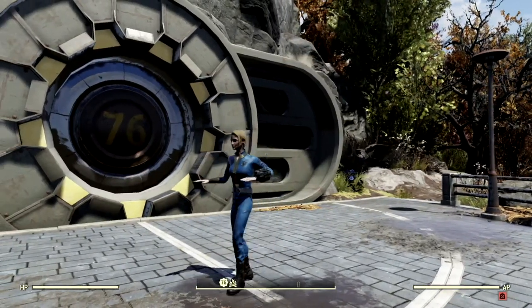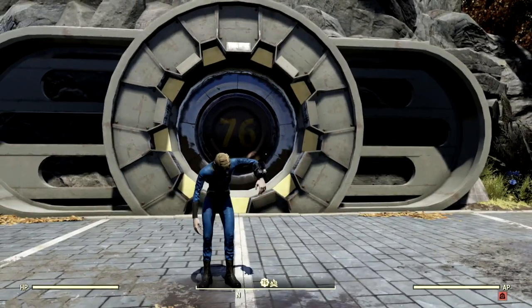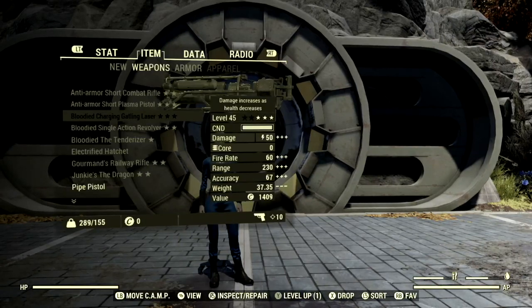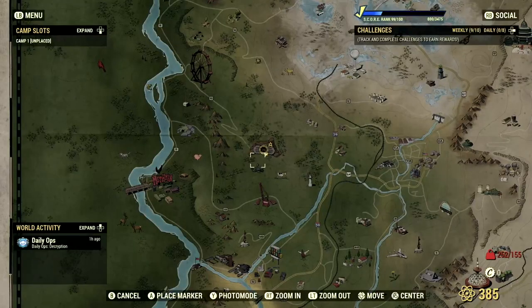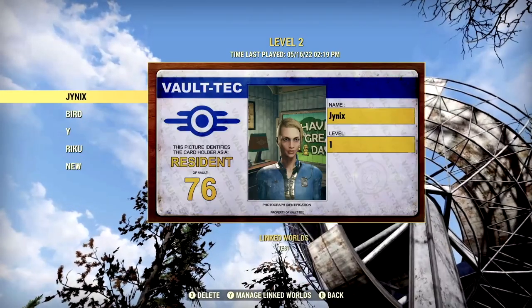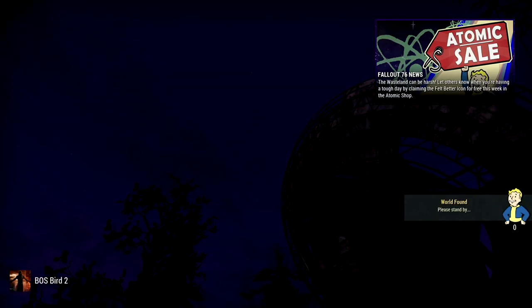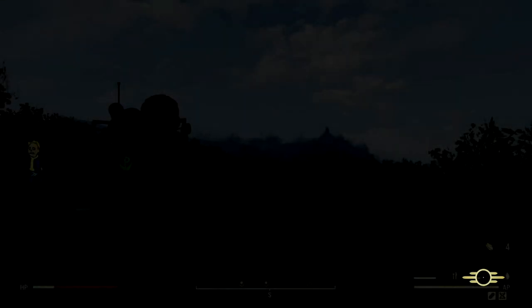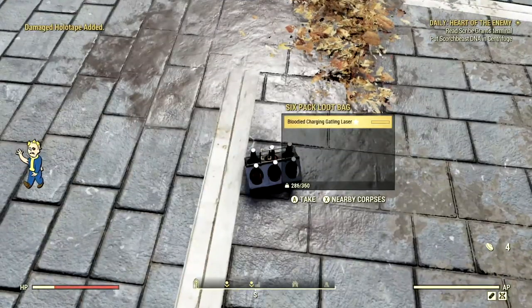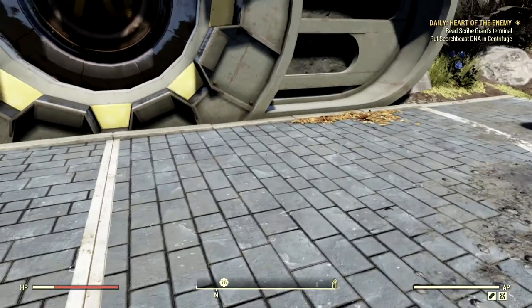For this next hidden feature, not everyone will be able to do it because it requires Fallout 1st. If you have Fallout 1st, you can transfer items between your characters. Drop an item — like a Bloody Gatling Laser — on the ground in your private world, then quickly switch over to another character. Don't take too long because your world might reset. Once loaded in, you'll find the item on the ground. That is the only way to transfer items between your characters by yourself.